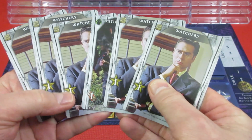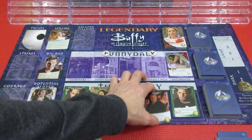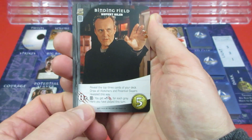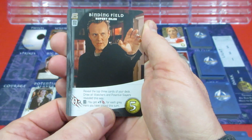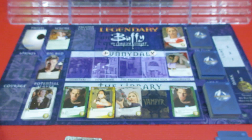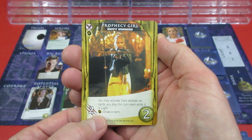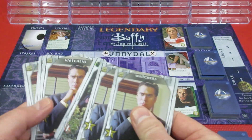Player 1 has 5 Recruit and 1 Attack. With 5 Recruit we're going to go for Giles: reveal the top 3 cards of your deck, draw all Watchers and Potential Slayers, and you get plus 1 Attack for each Grey hero played this turn. That's helpful. We'll take Giles for 5. The replacement card is Prophecy Girl: you may activate Dark abilities on cards you play this turn even while it is Light. Synergies draw a card.